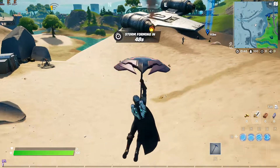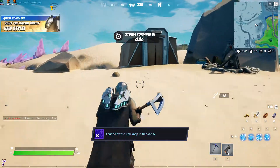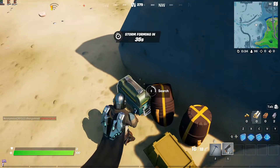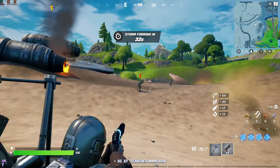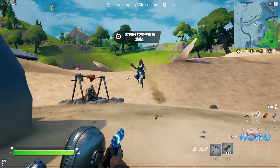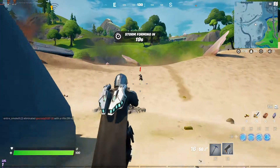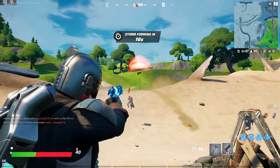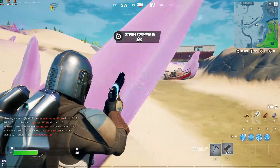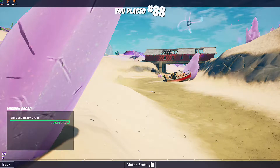I think I see something shiny — a pistol. We're gonna have to go at him with a pistol. Run! Someone's already fighting him, good — I can scavenge. Oh frick — okay, we're friends. Oh shoot, someone got him!